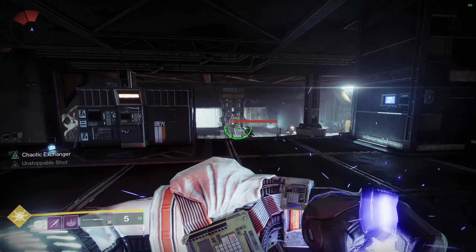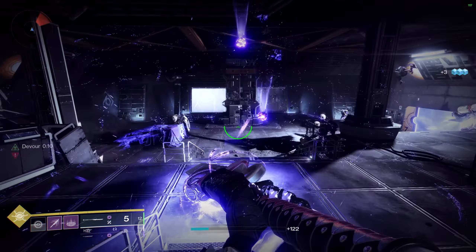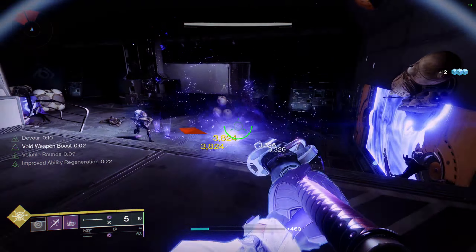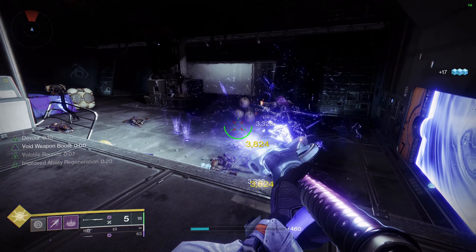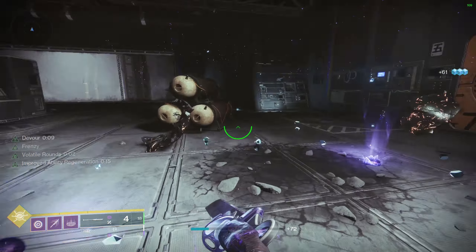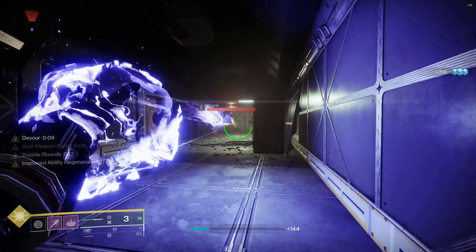Hey, what's going on guys, welcome back to another video. I've been recently messing around with Void 3.0 on my warlock to see if I can make any cracked new builds with him. I started heading in that general direction and was actually able to make a build that pretty much has 100% uptime on your void grenade, which is absolutely insane. Let's go ahead and jump into it and I'm going to show you guys how I actually made this build.